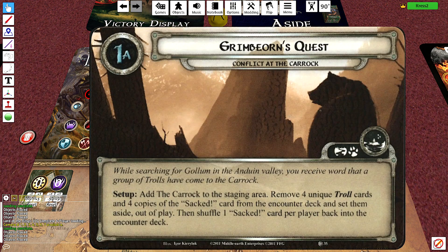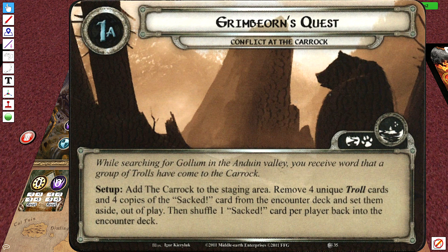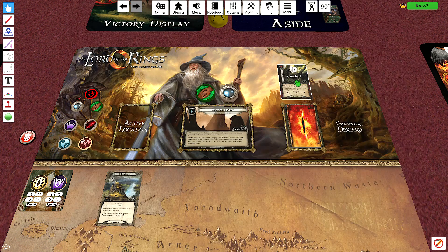Hello and welcome back to the Valor Knight. Today we're going to be playing Conflict at the Carrick. While searching for Gollum in the Anduin Valley, you receive word that a group of trolls have come to the Carrick. Add the Carrick to the staging area, remove four unique troll cards and four copies of the Sacked card from the encounter deck and set them aside out of play, and shuffle one Sacked card per player back into the encounter deck.